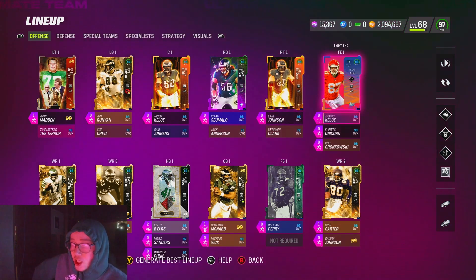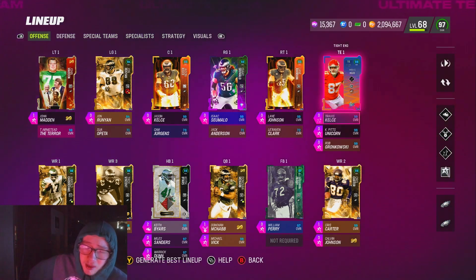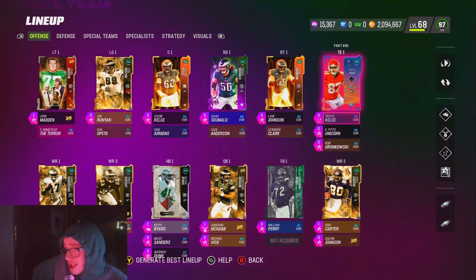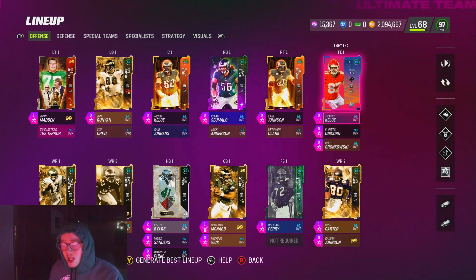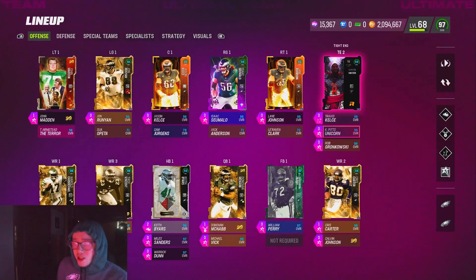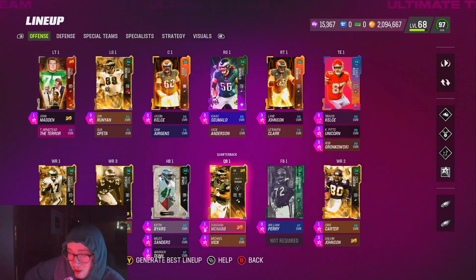I use two tight ends — Travis Kelce and Kyle Pitts. For tight ends, just put the zero AP stuff on them. You don't want to pay any AP for your tight end. I get Route Tech for zero on Kelce and Short & Elite for zero on Pitts. If you get one of those two abilities for zero, put one of those on. You want some type of route running ability on them — that's really all that matters. Get the free stuff and do not pay anything for them.